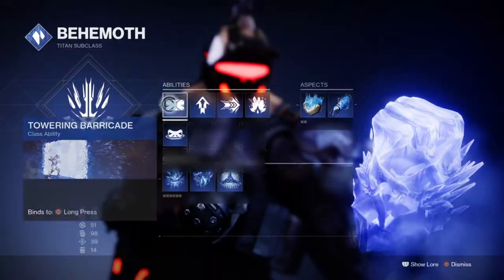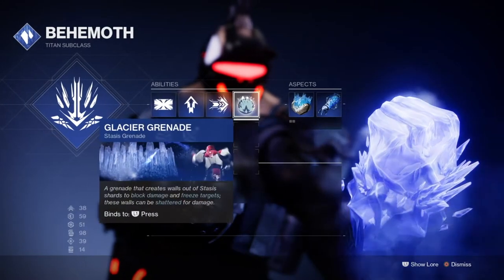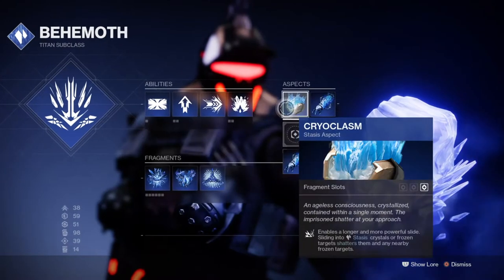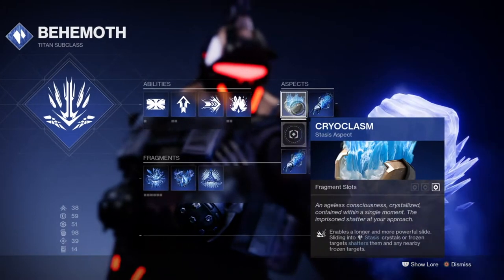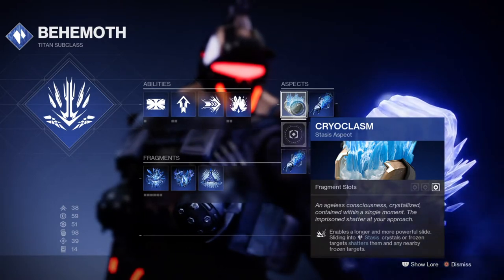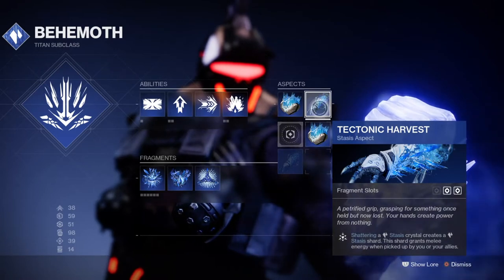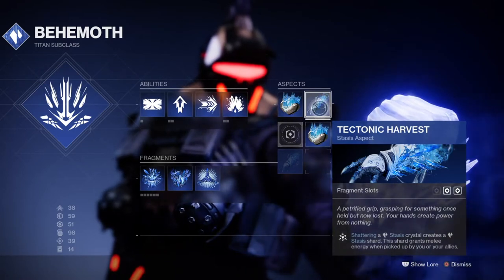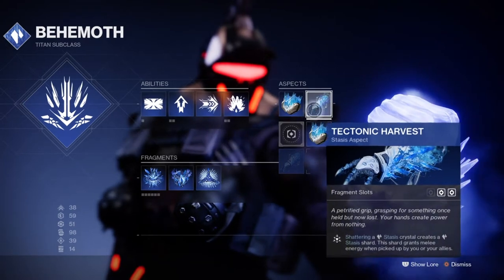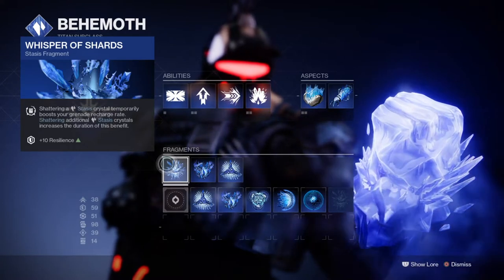Starting with the subclass, we'll be using the Behemoth Titan with Cryoslam and Tectonic Harvest aspects, and the Whispers of Shards, Fissures, and Hedrons fragments. With the aspect and fragment combined, you'll produce grenades at a moderate-high rate, produce a bigger stasis explosion upon destroying them, and get a weapon buff upon destroying stasis. The Cryoslam aspect lets you simply slide into them to destroy them.